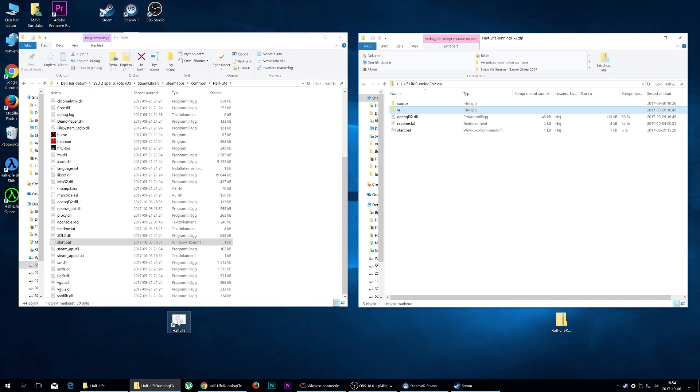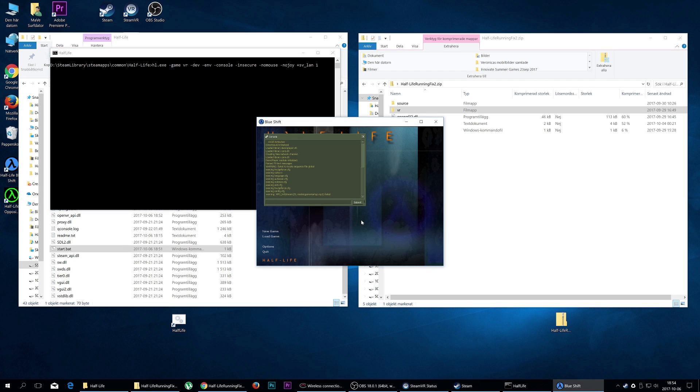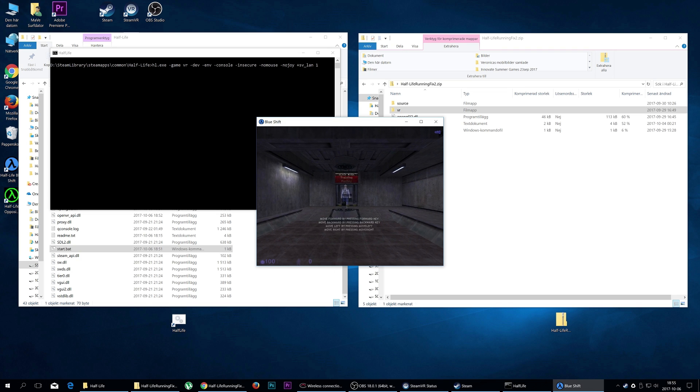Now I'm gonna show you that the expansion packs are not working right away. If I go into Change Game and choose Blue Shift or Opposing Force — let's go with Blue Shift — and start off the game, we get the Blue Shift background. But if we go into New Game and select Training Room, it doesn't start in VR. It's starting off in the regular 2D way and I'm using my keyboard to control. This is not the right way, so let's exit the game.